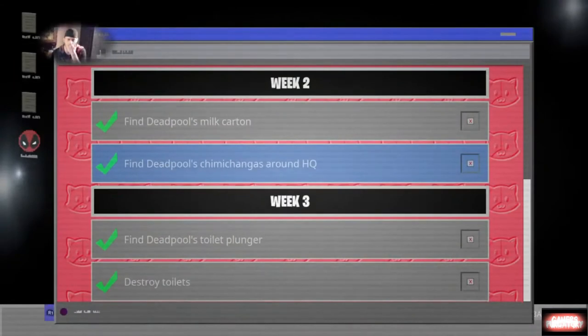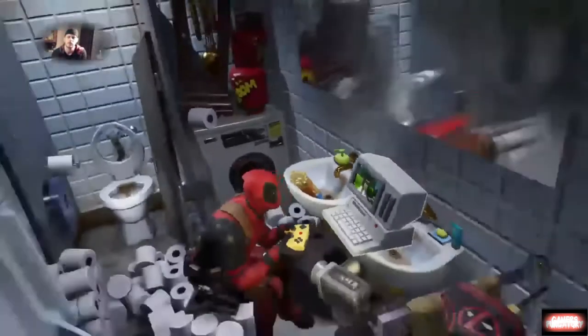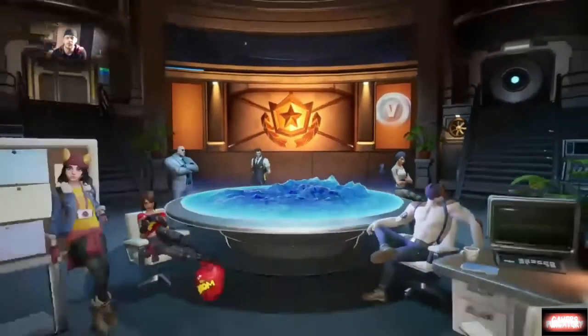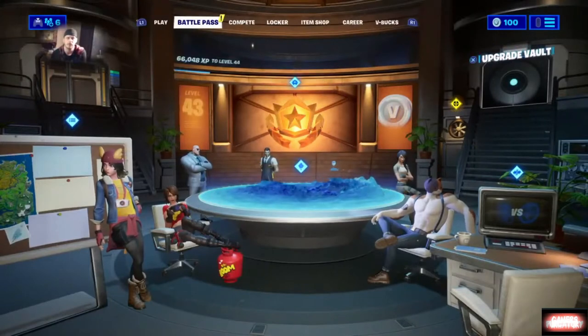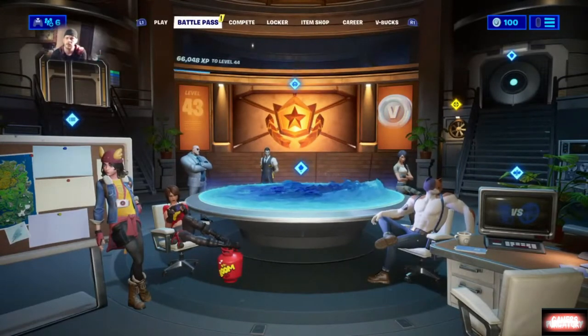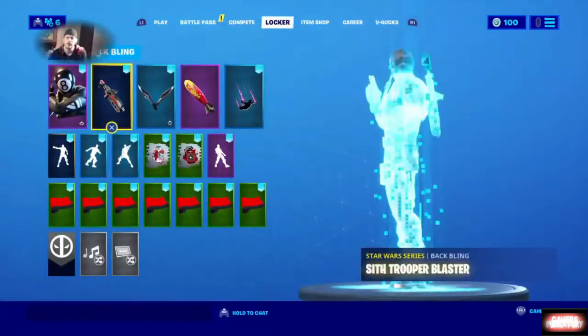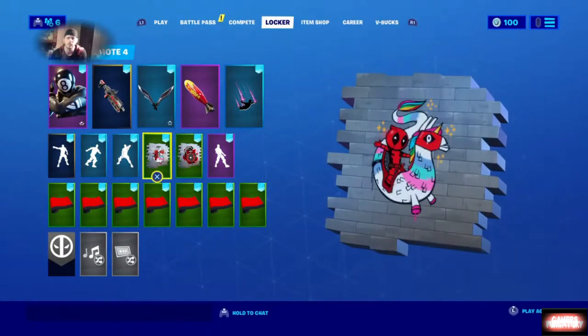Week two challenges were to find Deadpool's milk carton and find Deadpool's chimichangas around the headquarters. Deadpool's milk carton was right on the back of the urinal, and the chimichangas were scattered from this room, Maya's customization area, and the agent area. Find all those challenges and you get the ride the corn graffiti.